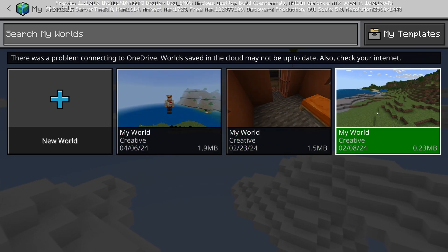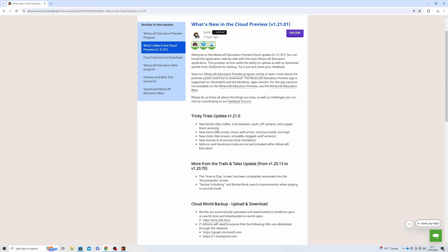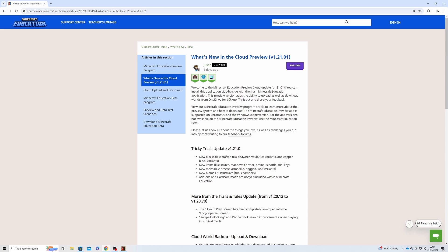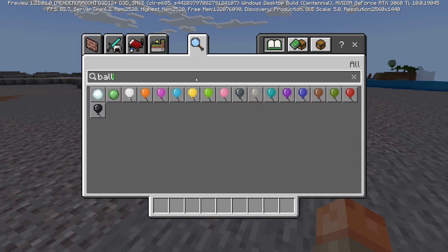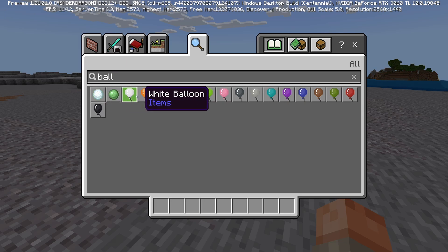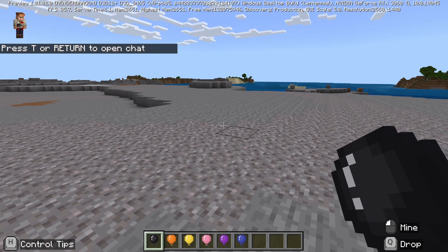The previous version brought cloud saving features, which is great — you can go on to OneDrive and access all your saved worlds from anywhere, which is really cool. We've kept that feature but added a bunch of new ones, and the first and most notable thing is that loads of the chemistry items are now just in the inventory.